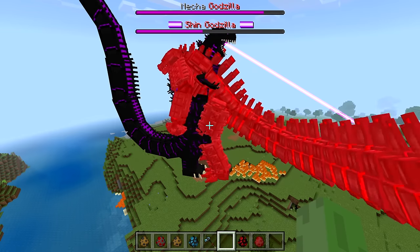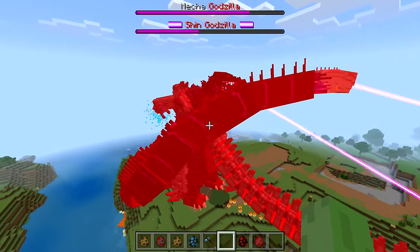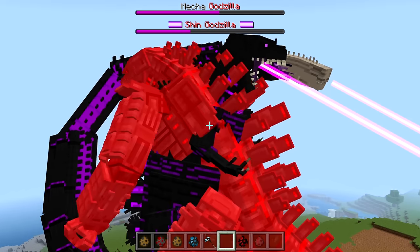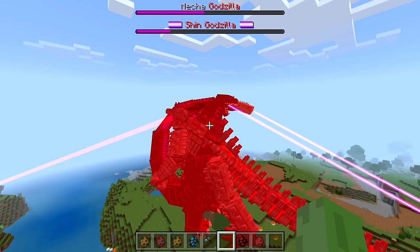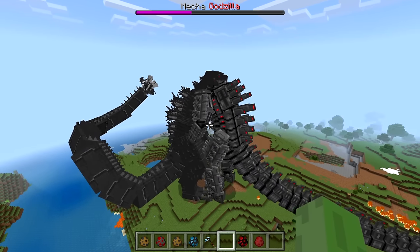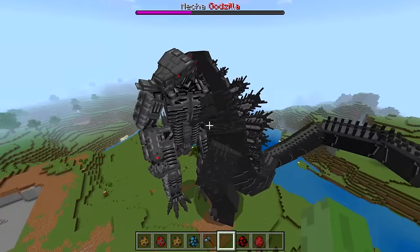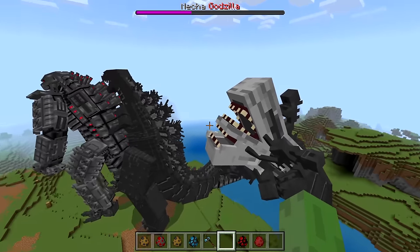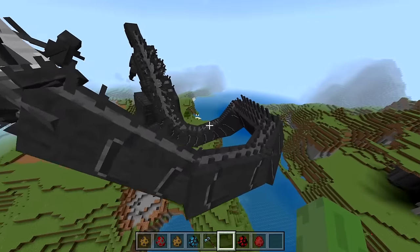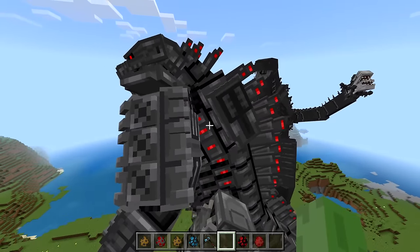Shin Godzilla is taking the attacks pretty well — even the big tail whip — but now he's using his tail laser and MechaGodzilla is losing health really fast. MechaGodzilla fires his laser too... no way! MechaGodzilla just won! I've never seen Shin Godzilla lose before — look at how he falls, the tail goes all crazy and open like that, literally just like a statue. Good job MechaGodzilla — you're the first winner of the group so far!